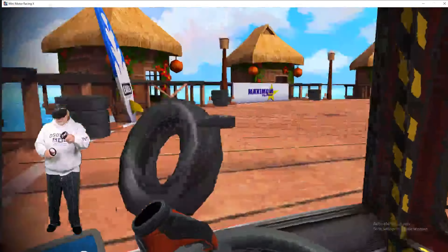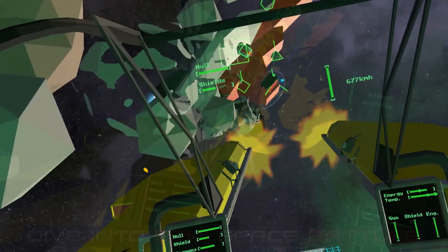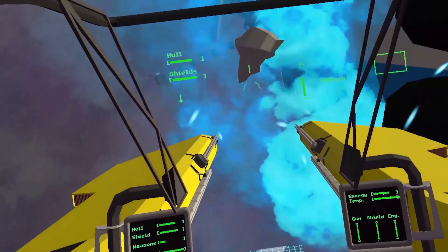Perform outstanding maneuvers in this physically simulated fighter. During six missions you will fight countless enemy fighters, bombers, covert cruisers, and capital ships. This game is $3.49, is rated moderate, and is for the Rift and the Rift S.